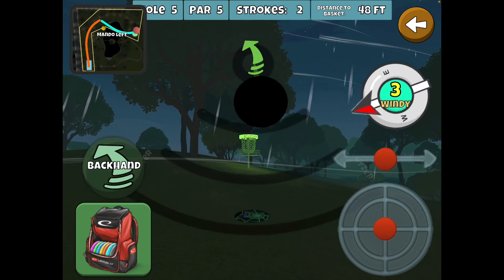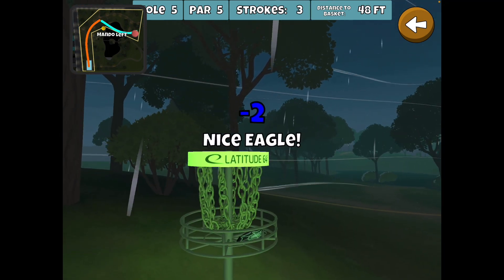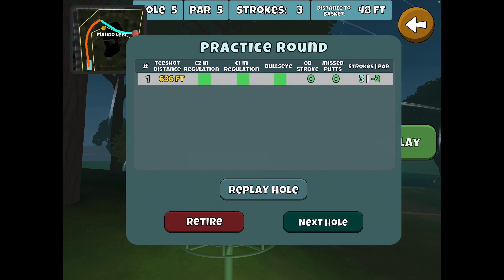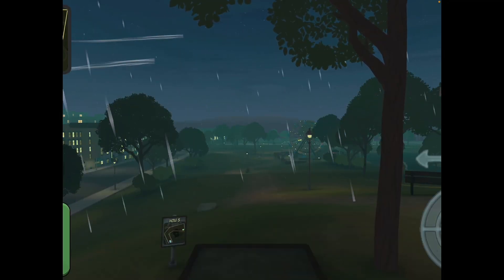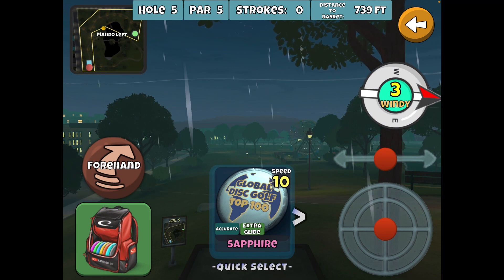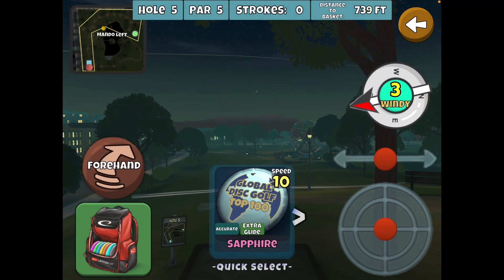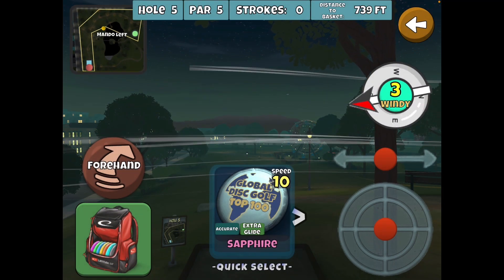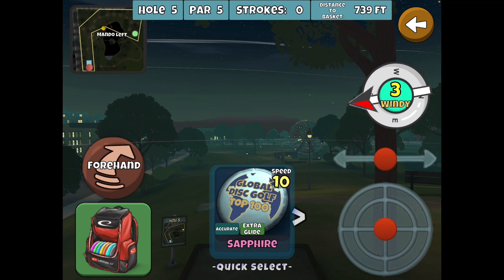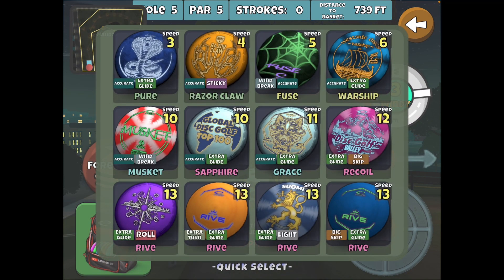We got 48 feet with a three wind — nice little eagle, and this is a good eagle to get. I want to try some different winds, so let me switch it up. Here we have the three wind out of the right with a little tiny bit of headwind component to it — one of the more adverse wind conditions for this hole. It's gonna make eagle tough, but let's see what we can get.